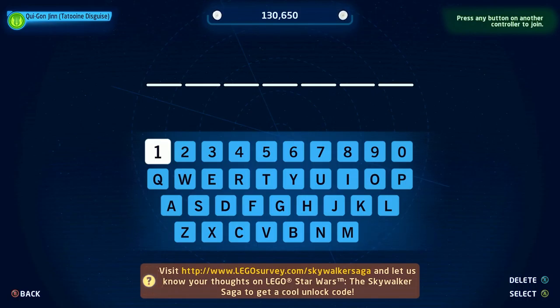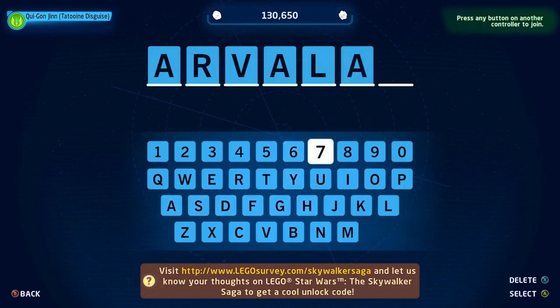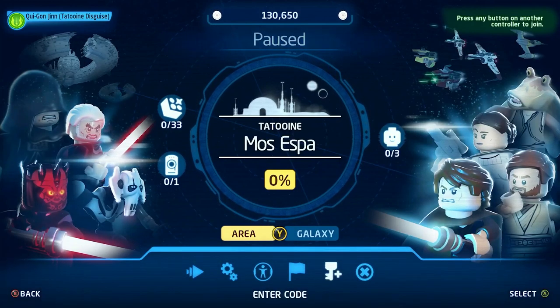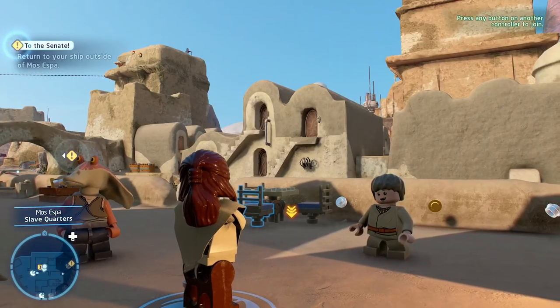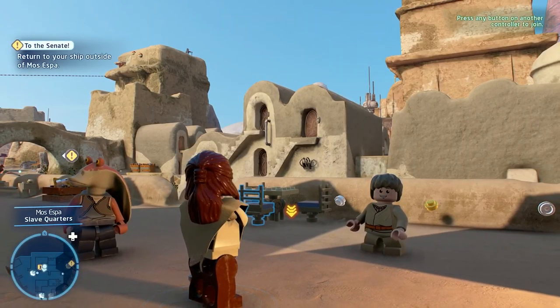The next one I know a lot of people are going to be excited for. I just had to get the set when it was announced, especially when it was confirmed it had a code in it. That is the Razor Crest. The code is RAZORCREST. It's ironic that the Razor Crest got blown up in the show, but they added it to the game. They could have put it in a DLC pack but instead made it accessible to anyone who got the code.